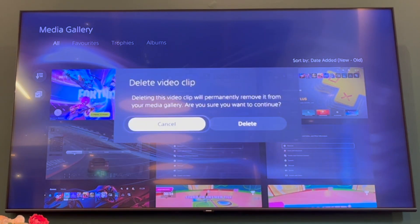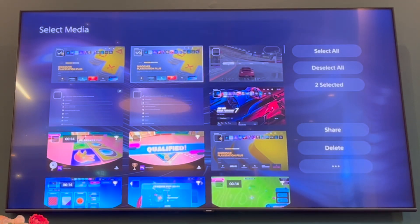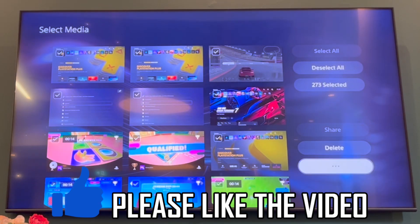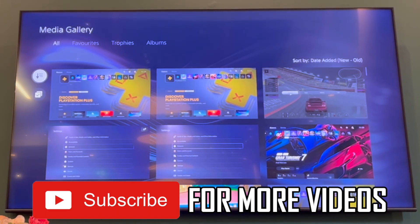If you want to delete the ones that were captured in the past, you can go into your Media Gallery and delete them. You can even click Select All if you want to delete all of them. That's done within the Media Gallery, so you can save some space on your PlayStation 5 storage. That's how it's done — leave a like on the video and subscribe for more helpful videos.